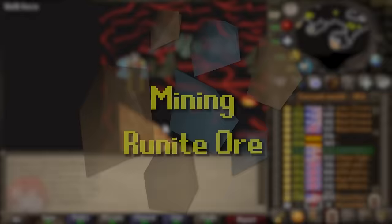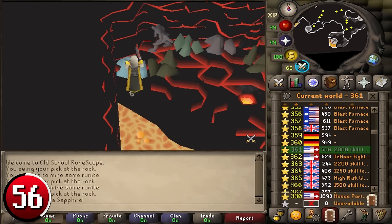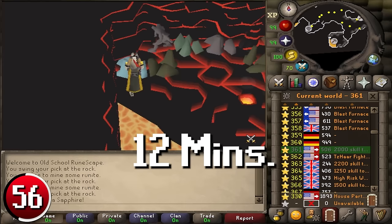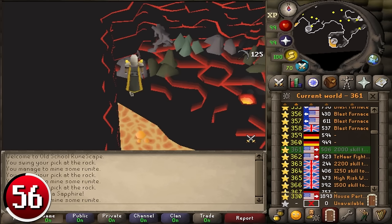Mining Runite Ore: at 99 mining, GP rates can exceed 1.2 million GP per hour with optimal equipment and unlimited rocks between 8 and 10 world hops. Runite mining can be very competitive even at the most remote locations — hop worlds every time the ore is depleted, as rocks respawn every 12 minutes. Total level worlds such as 1750, 2000, and 2200 are more likely to contain unmined Runite rocks. I mined my ores in the Fight Caves, which I found to be a very good spot, making 730k per hour.